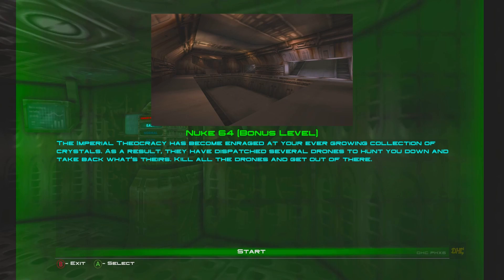We are now on level 26, Nuke 64, and it's the first bonus level. The level description reads: The Imperial Geography has become enraged at your ever-growing collection of crystals. As a result, they have dispatched several drones to hunt you down and take back what's theirs. Kill all the drones and get out of there.